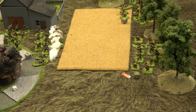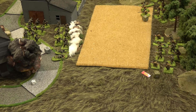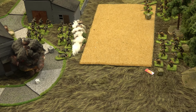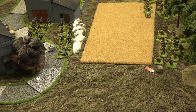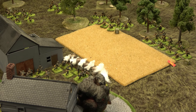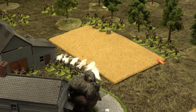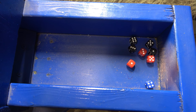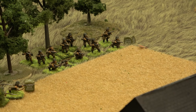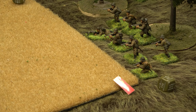I forgot the Hitler's Buzzsaw rule — should have been one more shot. The veteran German squad fires six rifles, a light machine gun, and an assault rifle into the Soviet ranks — about 11 inches. Eight hits! Up to two pins, and four submachine gunners are killed. They're still over half strength though, so they're still in the fight.